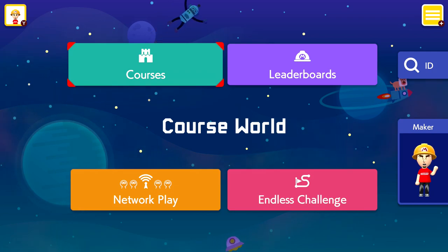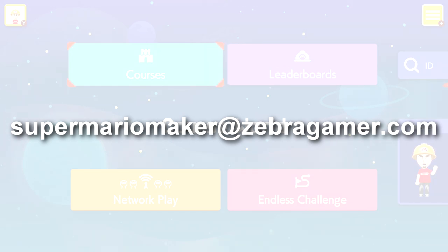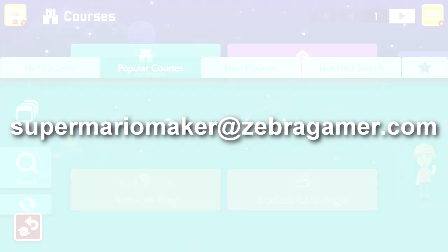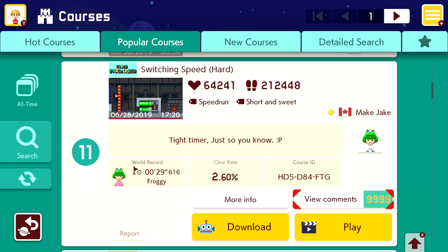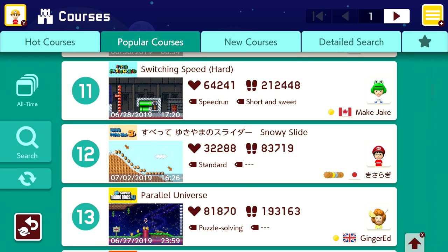If you want to send me a level, the best way to get it to me is to send me the code through the email on the screen. If you want to see how you get your level ID, it's next to every level — so if you've publicly posted a level, you can select it and see right here, the course ID is slightly above the view comments. It is that nine-digit code. Just go ahead and email me that, and pause the video if you needed to.